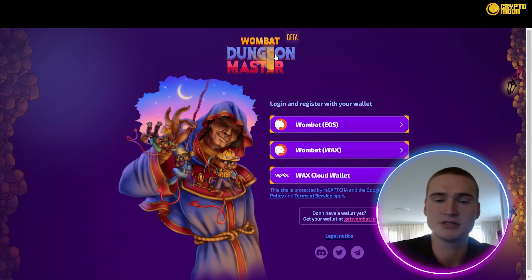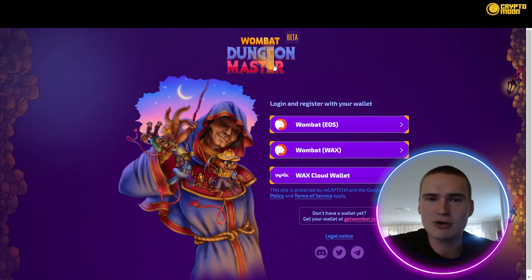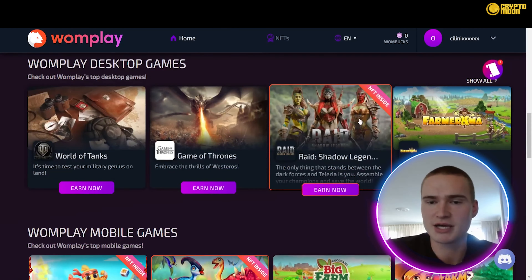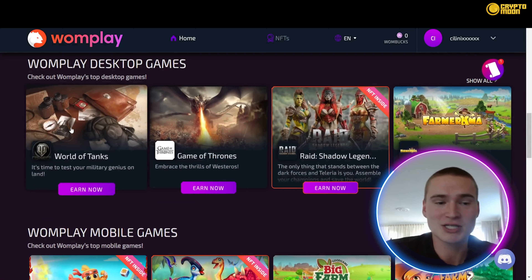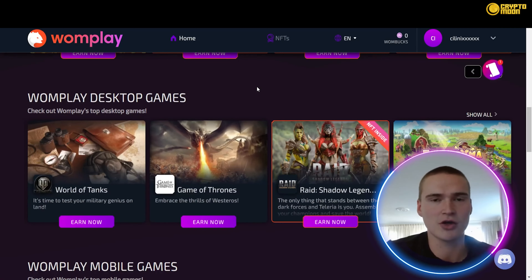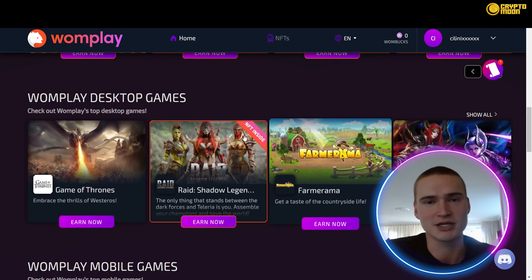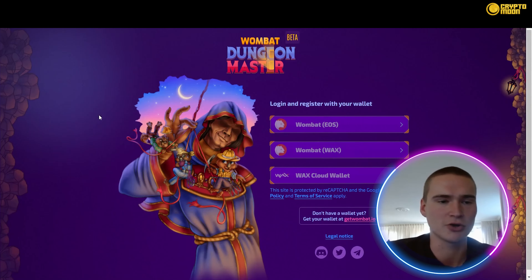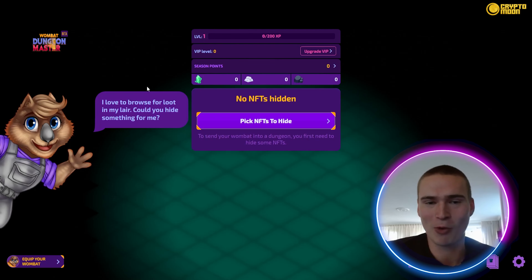Now let's talk about Wombat Dungeon Master. It's their own created game that allows you to stake your NFTs — NFTs you can earn by playing games such as Raid: Shadow Legends, with which they have a partnership. It's still a relatively unknown platform, but it's already used by many people and has great partnerships, with more to come. To play, you connect using your wallet.